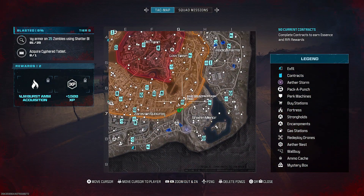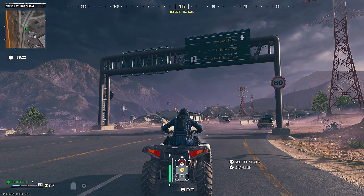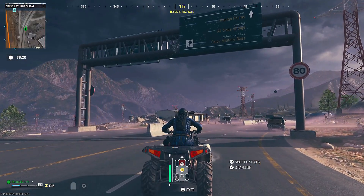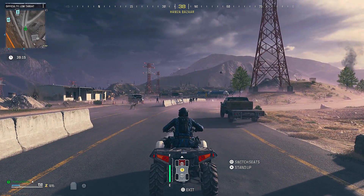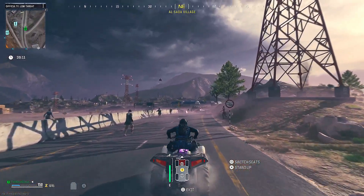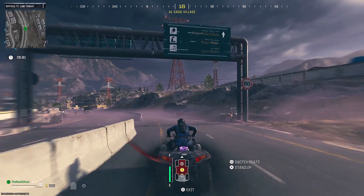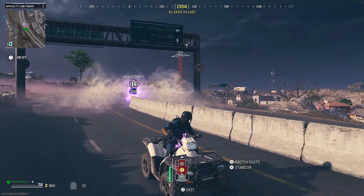First, let's talk about how to get Quick Revive. You're going to want to pull up your tac map and head to H5 with an ATV or a quick vehicle. You're going to see Mr. Peaks sitting on top of a road sign. Park your vehicle directly underneath the road sign and you're going to hear a sound. Once you hear that, drive as fast as you can down the highway until you hit the next road sign. If you get there fast enough, you will hear the sound again and you'll get a reward rift with Quick Revive inside.